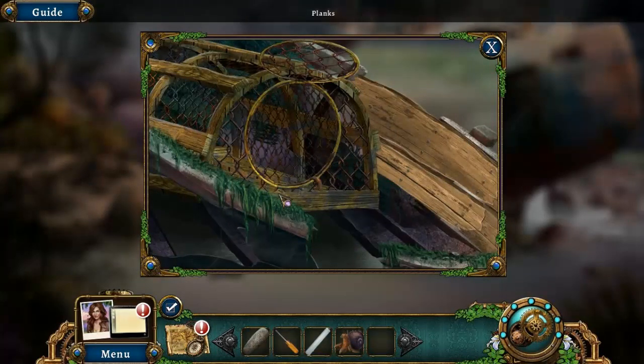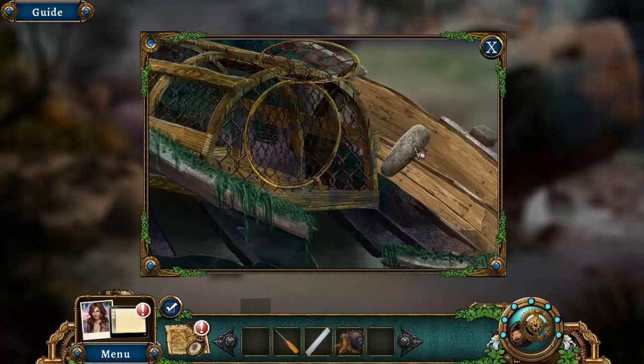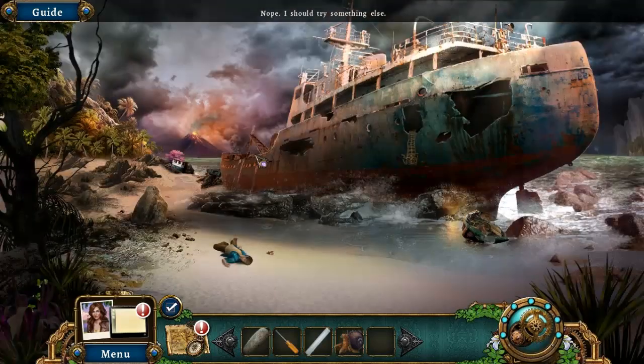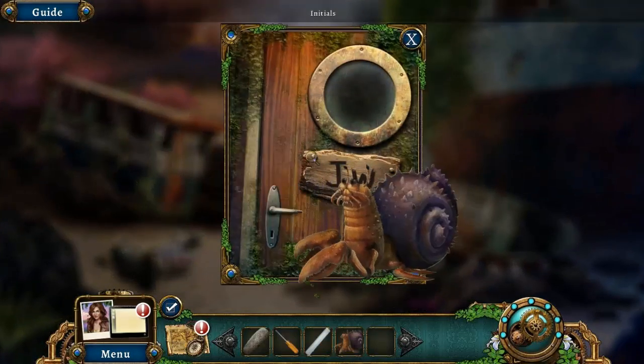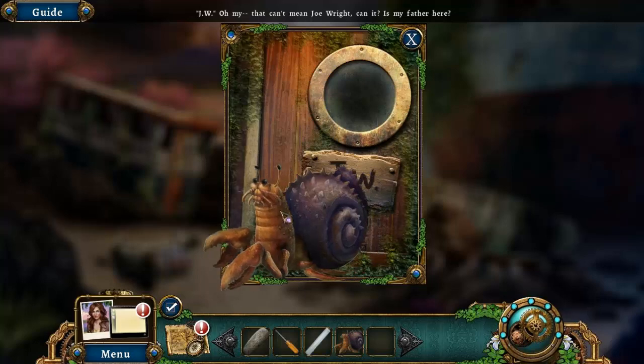Planks — let's take off the planks. No. Break the planks. No. If you played the beta, you know that this area looks a lot different from the beta.